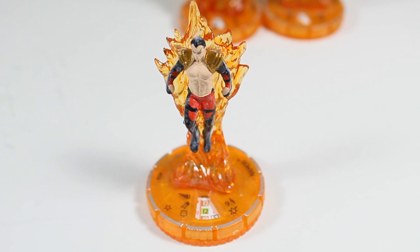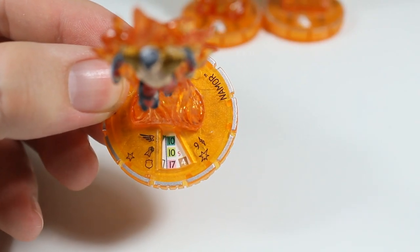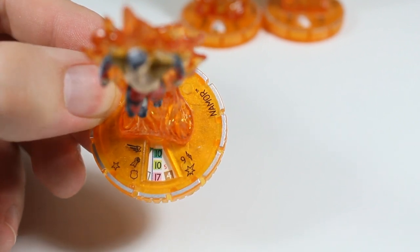He also has a special attack power — Fire and Water. Namor deals penetrating damage to characters occupying water terrain that can't use either the flight or swim ability. Because he has that special damage power there's going to be a lot of water on the map, and this is going to make his damage penetrating. His 150-point starting dial has charge, quake, 17 invincible, 4 damage, perplex. Still good — all of them are really, really good.